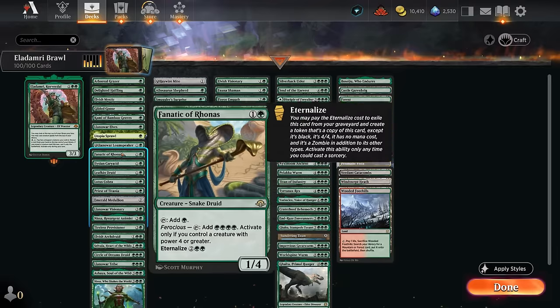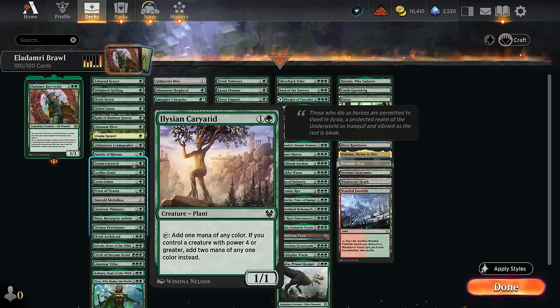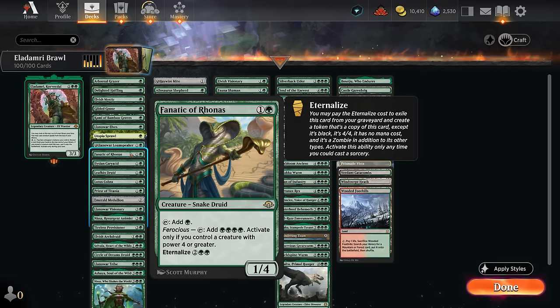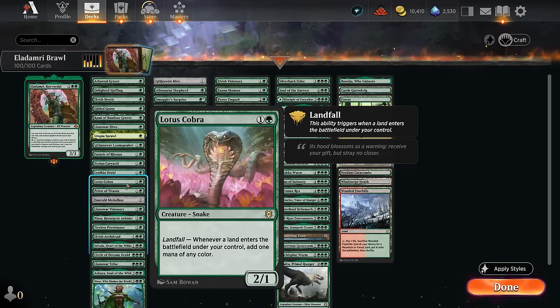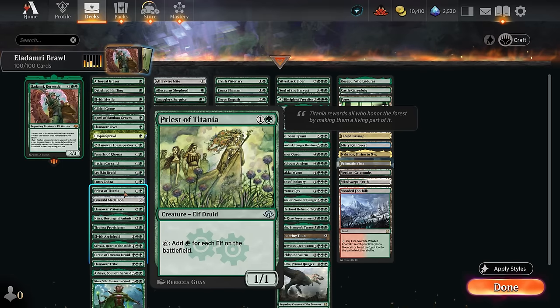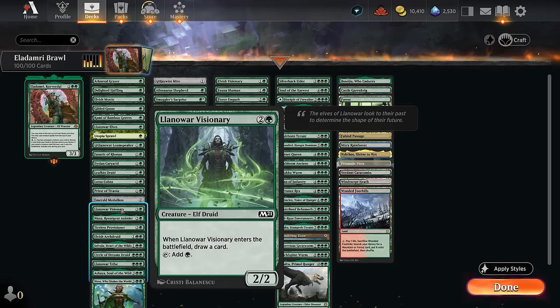At two mana, Loam Speaker and Elves go up in value since we have elf synergies throughout. Fanatic of Eronas is an awesome addition for green ramp decks — essentially an upgraded Krasis, now making four mana if we control a creature with power four or greater. We're still running the Karyo Tid since it's good enough. The Fanatic also has Eternal Eyes so it can come back from the graveyard as a 4/4, satisfying its own condition. Leafkin can also make two mana.